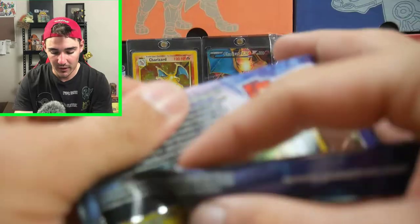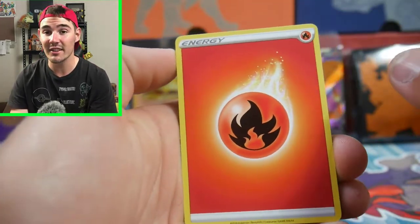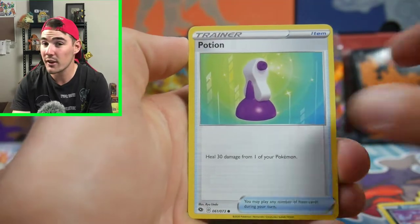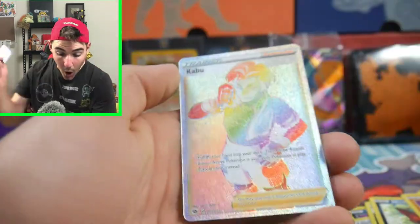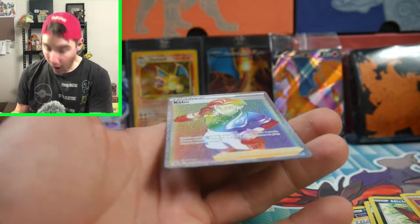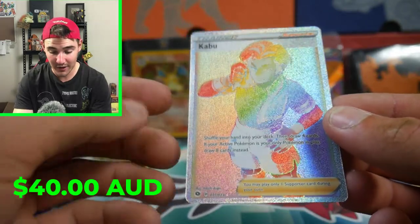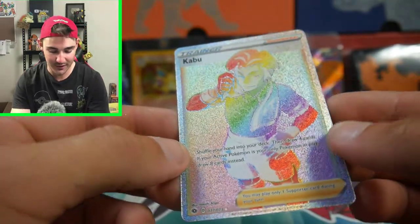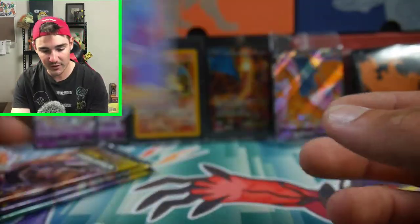So we got four packs left. Can we get anything else in this opening? I'm pretty happy with what we've gotten so far, but we could always improve with another Full Art or something. We have a Fire Energy — is that a sign, guys? We have a Rotom Bike, a Hyper Potion, Sharpedo, another Trubbish. This set's pretty small — that's why you're seeing so many doubles. We have a Swablu and... a Kabu Hyper Rare! We got a Kabu Hyper Rare, guys! 77 of 73 — that is one of the secret rares from the set. Very nice.